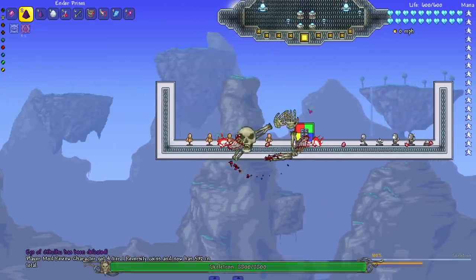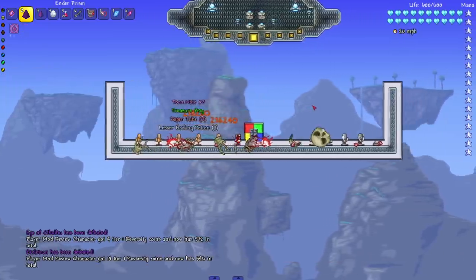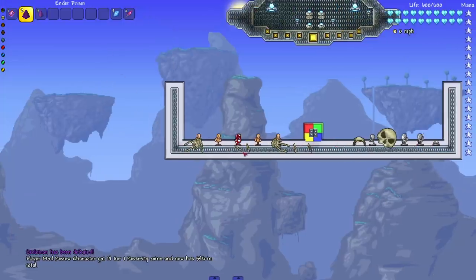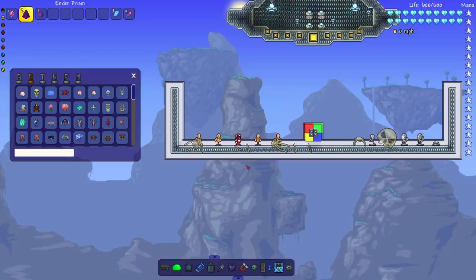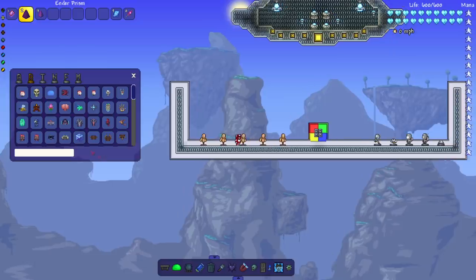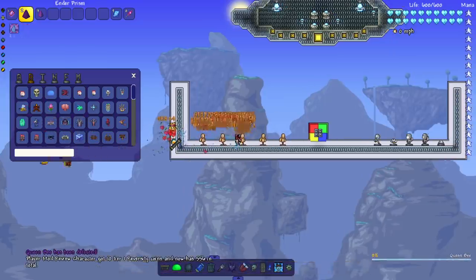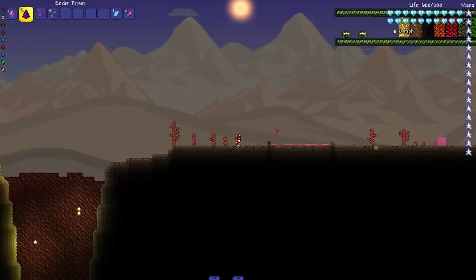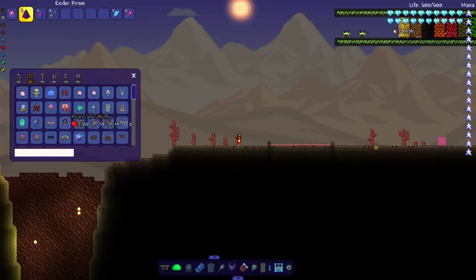Same thing with Skeletron — get him out of here. None of them are trying to run away when I spawn them in. I know a couple of tutorial bosses are like that — cough cough, the Christmas and Pumpkin Moon bosses like to run as soon as you spawn them during the day — but these guys are not fast enough. Queen Bee — see you later.